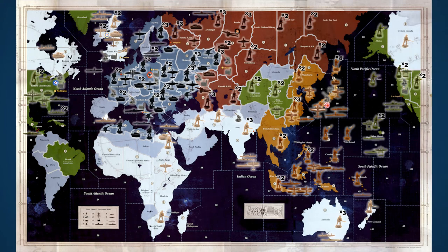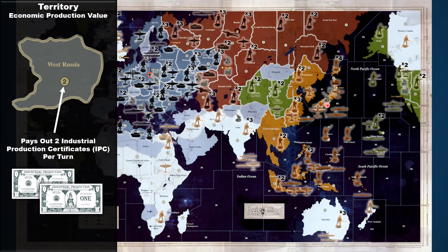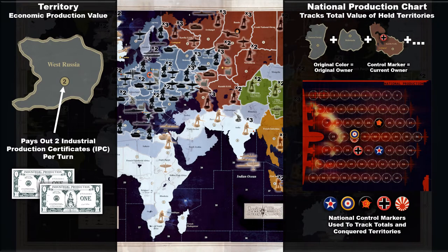The game's map is divided into land territories and naval sea zones. Each nation begins the game in control of several of these territories and sea zones, which are occupied by plastic miniatures representing their army, navy, and air forces. Most land territories have a circle with a number inside it, which indicates the land territory's economic production value.